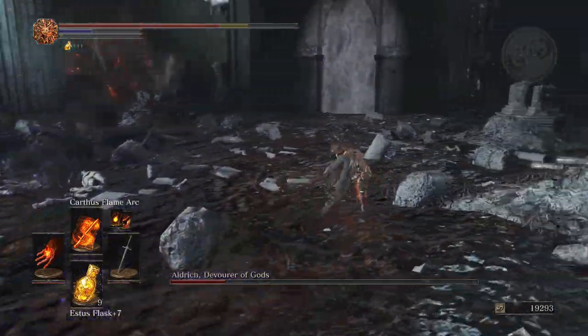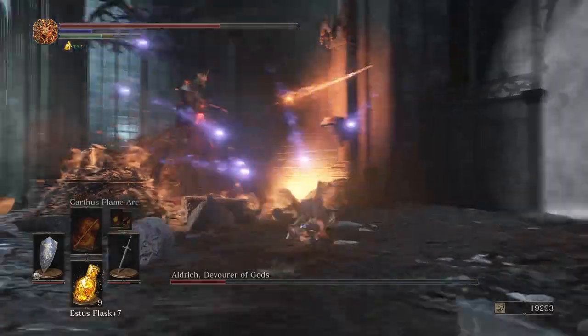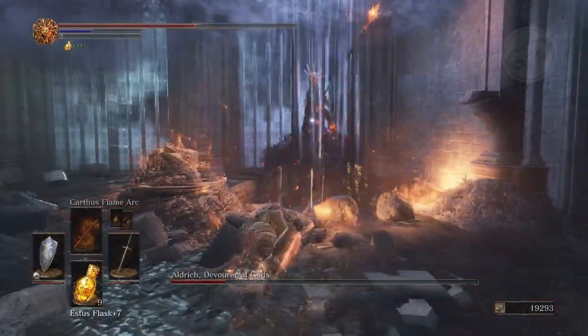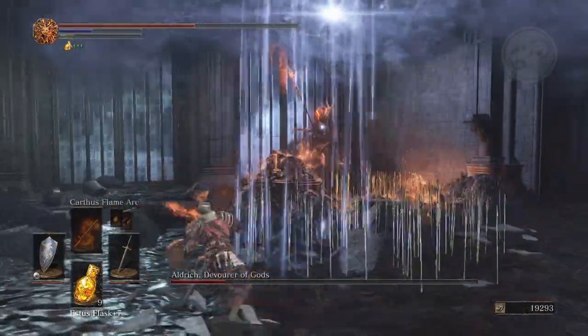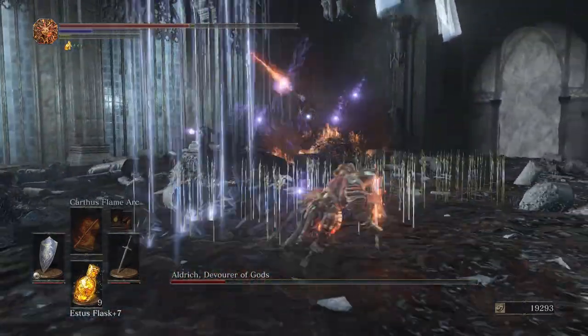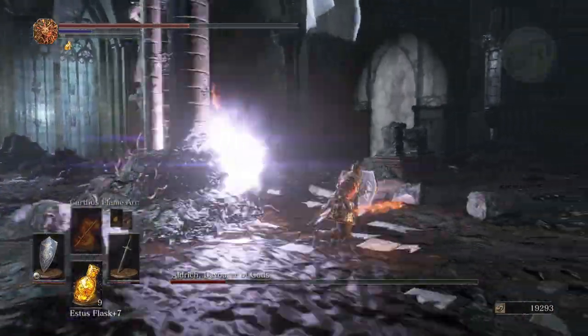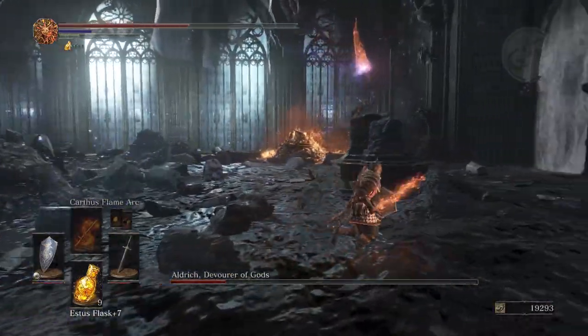That's going to be it for the Aldrich, Devourer of Gods strategy guide. Remember to apply fire to your weapon and apply fire damage to Aldrich. If you need to heal on the run, you can hide behind the pillars, but the arrows will still get you, and so will that large dark projectile he shoots out at you.